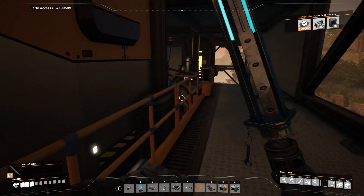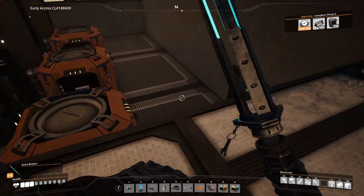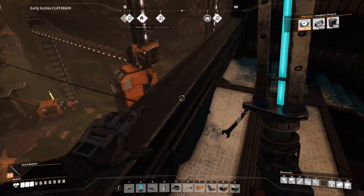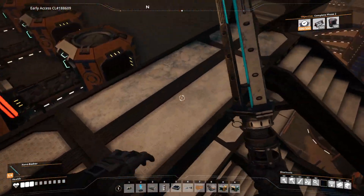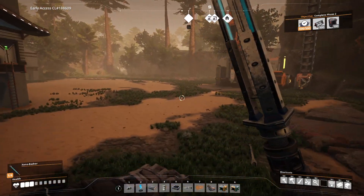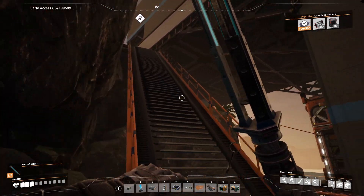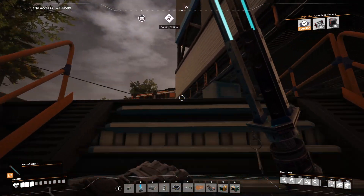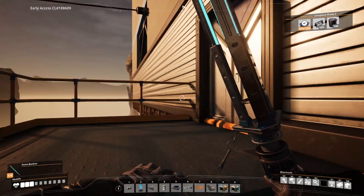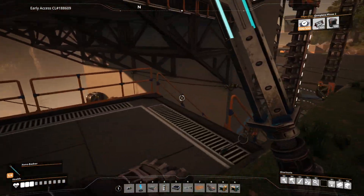I deleted most of the containers — I still have some that I couldn't remove the content of yet, I will remove those in time. I also replaced the ramp with extra stairs so I can go up nicely — that's another entrance to the factory. And that's all what I did between the two episodes.